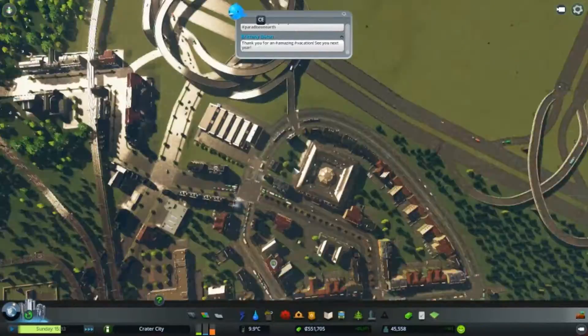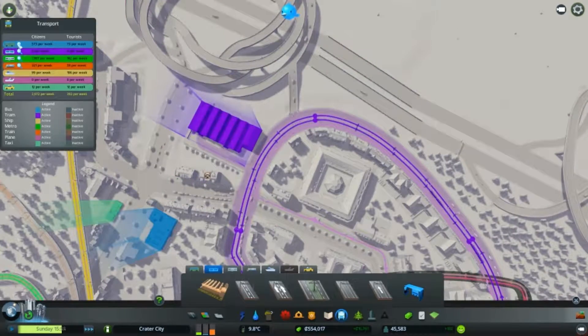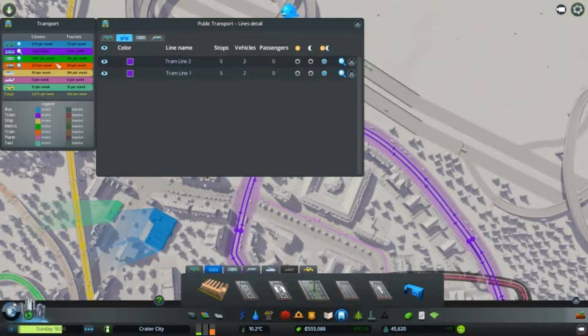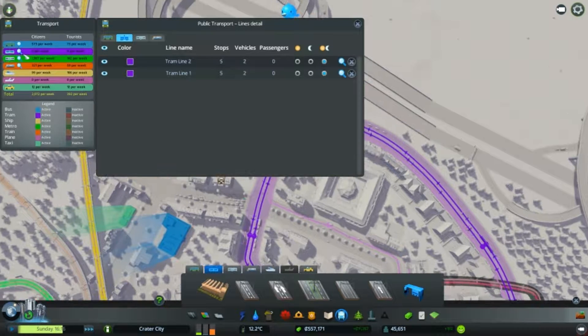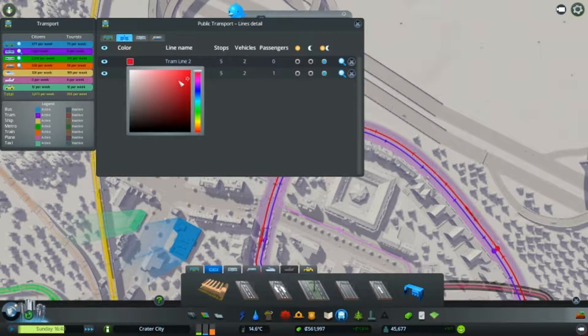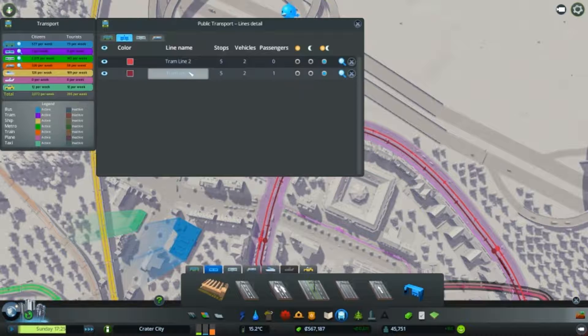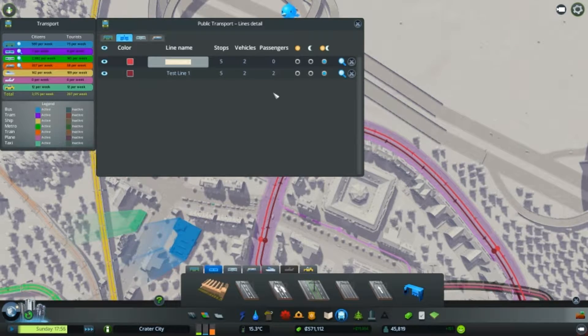There are too many trams here now. Oh, this is the new system they gave. Let's change colors quickly - red and a darker red - so test line one and test line two.